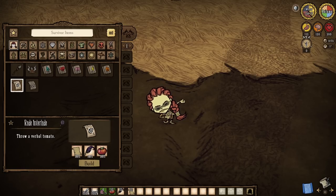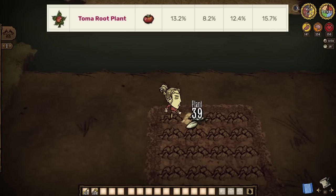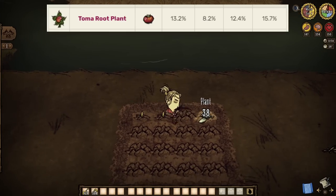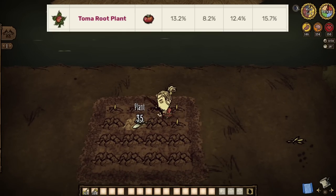Before we go and I completely forget about it, Toma Roots also go into Wigfrid's Rude Interlude nowadays, which helps her draw aggro to herself instantly, but this is definitely a lesser note for sure. Because far more importantly is how we can come across Toma Roots and how we can farm them efficiently from here on out.